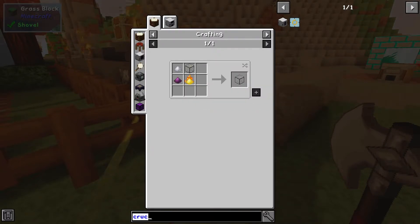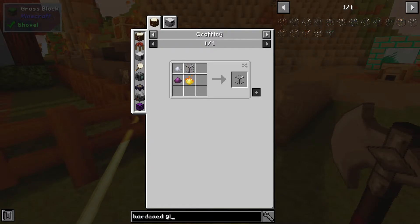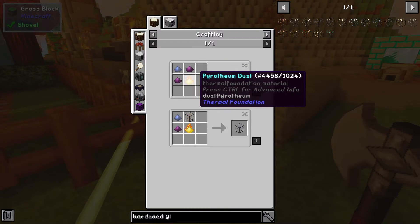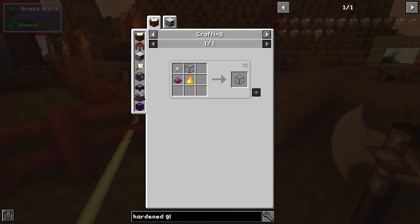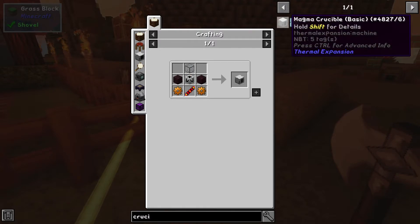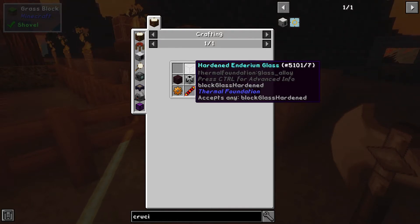Let's check what hardened glass requires. Still needs pyrotheum dust — that's going to be the problem regardless. Looking at other options for the crucible recipe — constantan, signalum, lumium, tin, silver, glass — still needs pyrotheum dust.